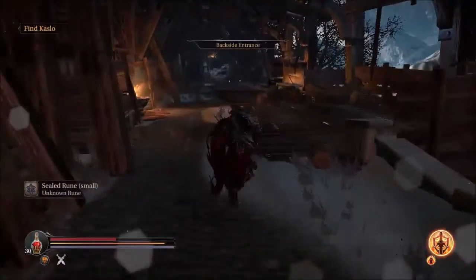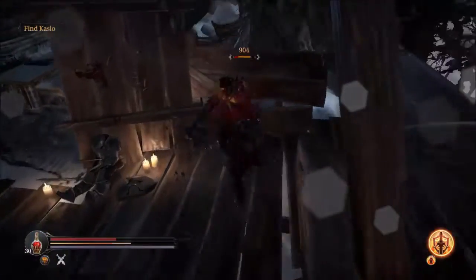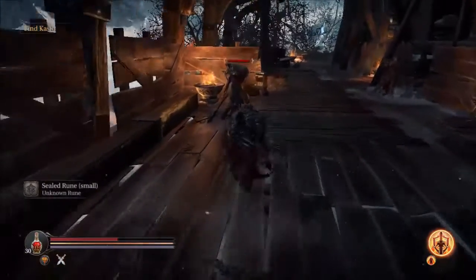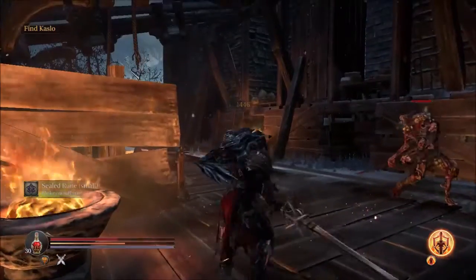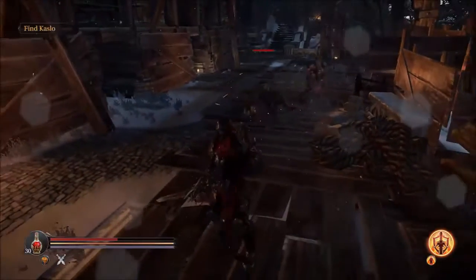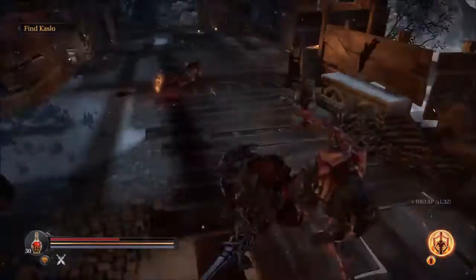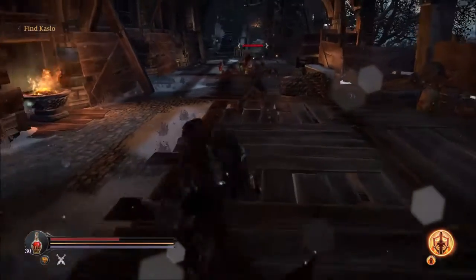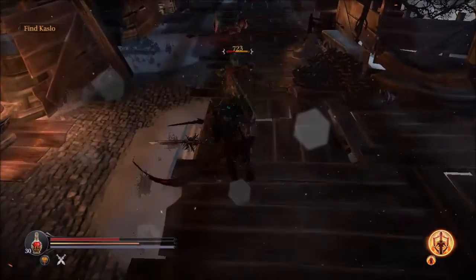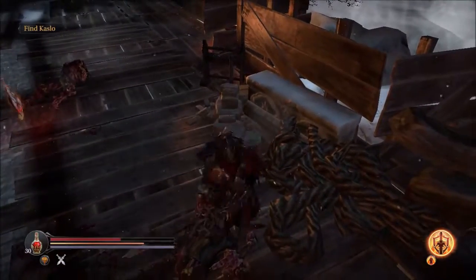After dealing with the big shield guy, there is an archer who will throw firebombs at you, but it's not a big deal. There's one monster level — it will respawn one time. And the other two are stronger versions of them. Be careful, they can hit very hard.